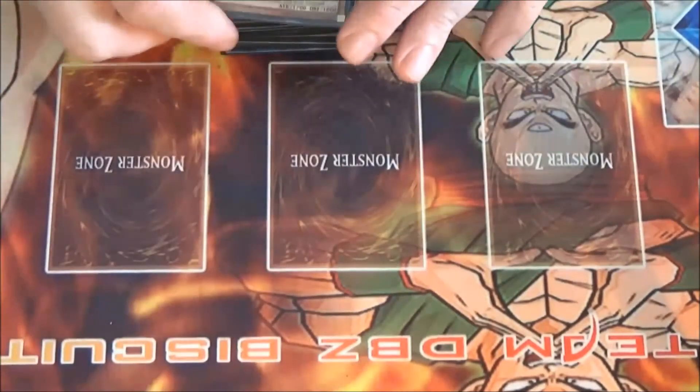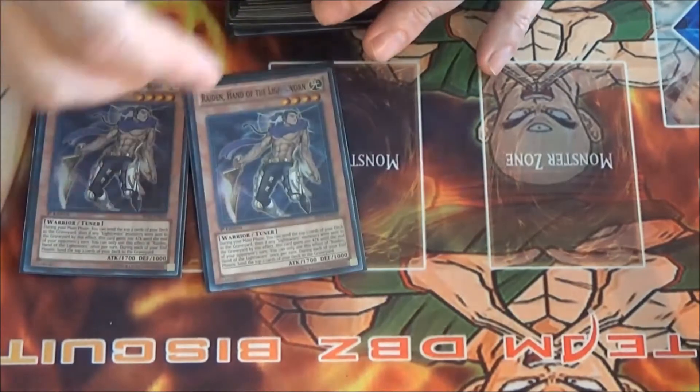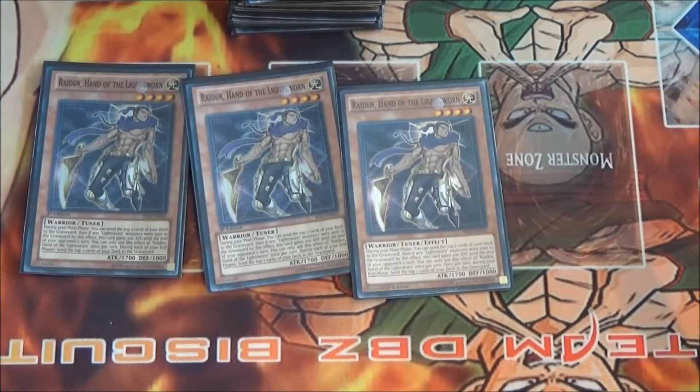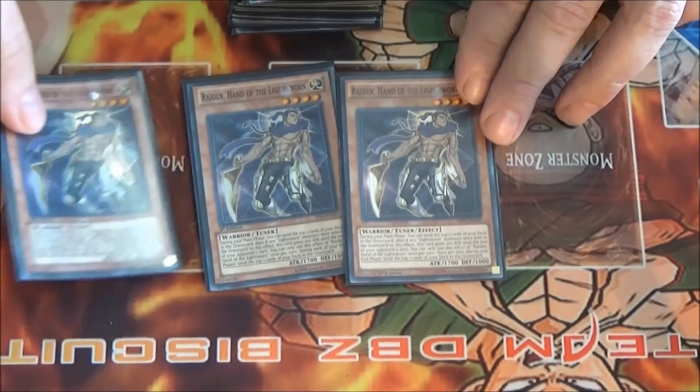Speaking of Raiden — we run three Raidens because he mills and gains attack according to how many Lightsworns you mill that turn. He's also a tuner, giving an instant path into Michael. If you already have Michael on the field, you banish cards with his effect, bring out Raiden, then synchro into Star Eater. Star Eater is a really fun card — it can't be negated, so once it's summoned you're dealing with it for the rest of the game.